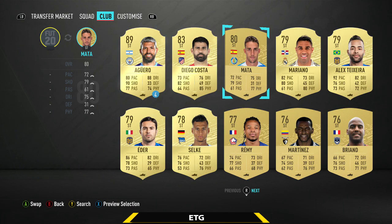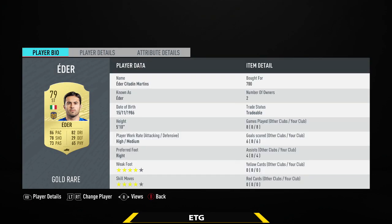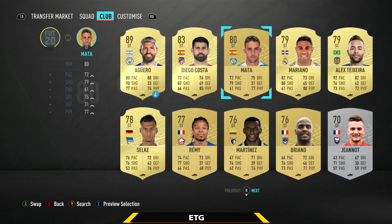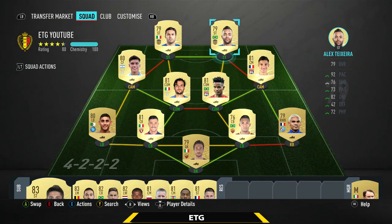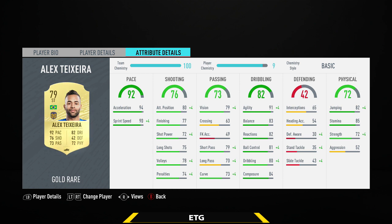Moving to the strikers — the first one on the left is Adair, who plays in China: 86 pace, 82 dribbling, 78 shooting, four-star/four-star, only 700 coins. He played really well and scored quite a few goals. Then the final player, the striker on the right, is the scoring machine Alex Teixeira. This guy has a broken card — I can't believe he's only 79 rated. A whopping 92 pace, 82 dribbling, 72 physical, four-star/four-star. I picked him up on beta for about 1k, and right now he costs about 2.1k — the most expensive player on the team.